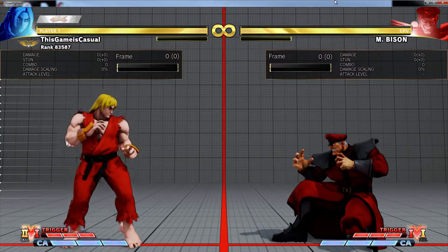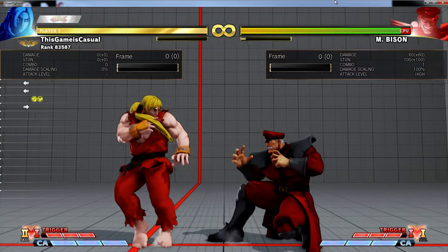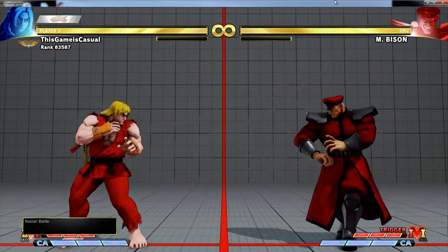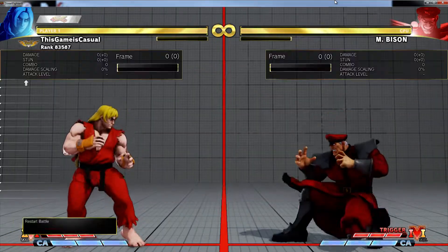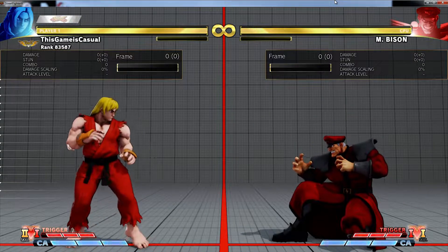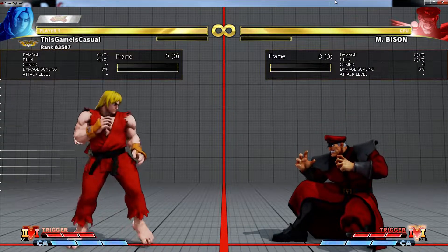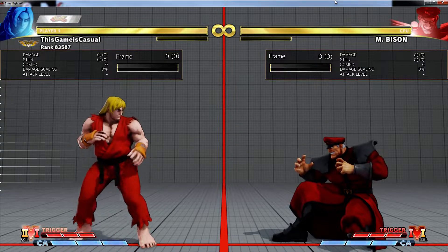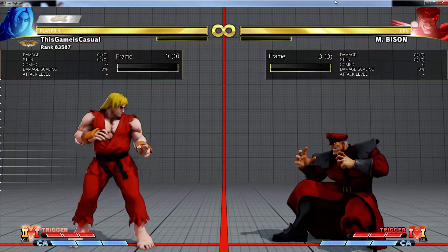I really like Ken because he feels like now his pressure is real. It's not bullshit — it's not like, oh, I ran in. You actually have a real tool now, which is V-Trigger cancellable, hit confirmable, and good in neutral. It's so good. So definitely check out Ken guys — his V-Trigger too. It's really fun. I'm having a lot of fun with him, so check that out.